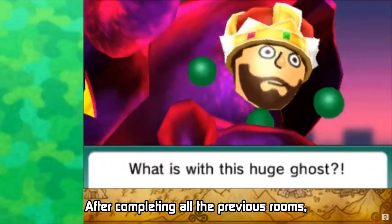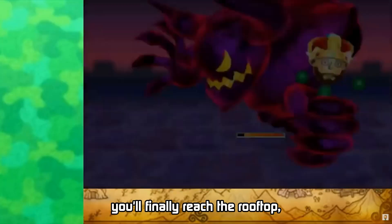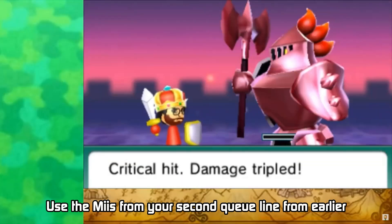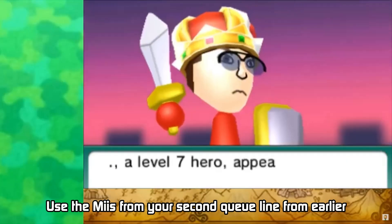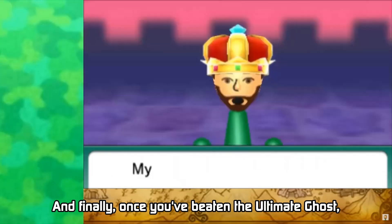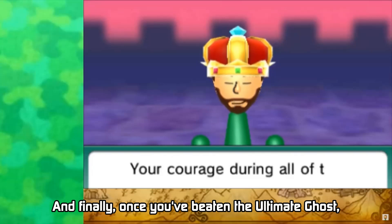After completing all of the previous rooms, you'll finally reach the rooftop and come face to face with the ultimate ghost itself. Use the Miis from your second queue line to defeat all of the enemies on the rooftop as quickly as possible. And finally, once you've beaten the ultimate ghost, you win the game.